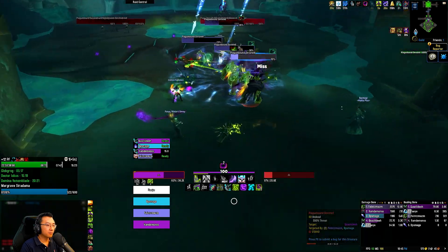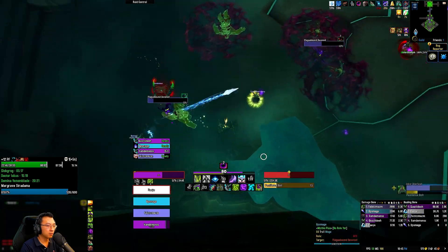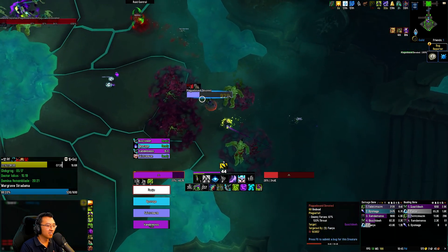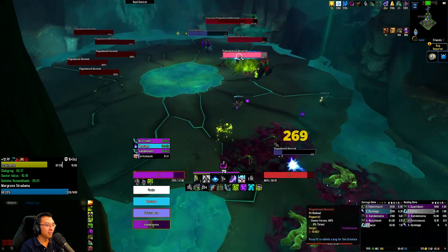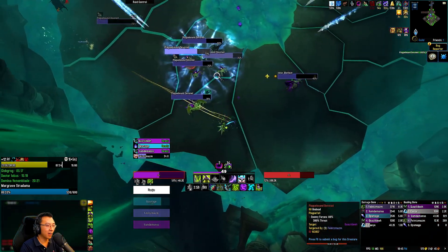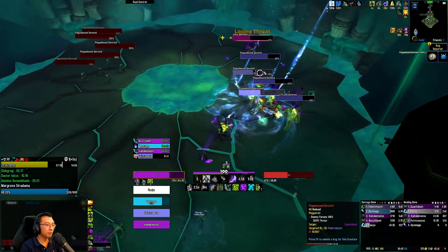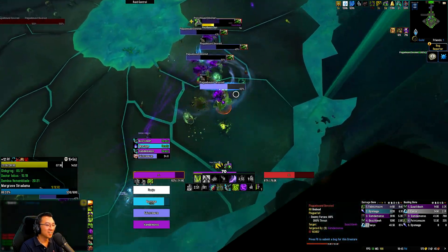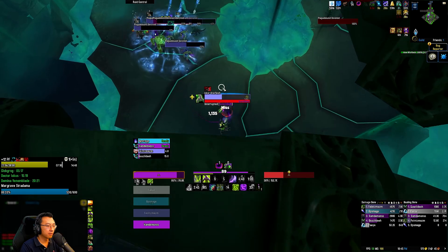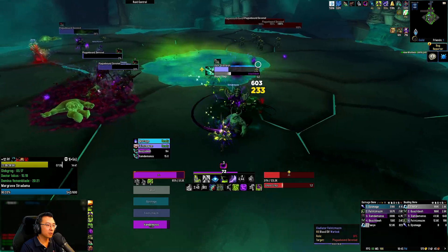I need to kill these guys fast. The Sanguine makes it a bit awkward and the fact that they move so slow makes it even more awkward. I can move this guy through this puddle. Everyone is working on those guys — they can't tank it, that's the thing. I pop meta here. I'm going to swing bar and kick the star over here.